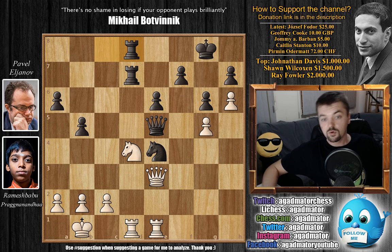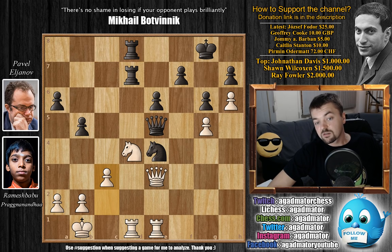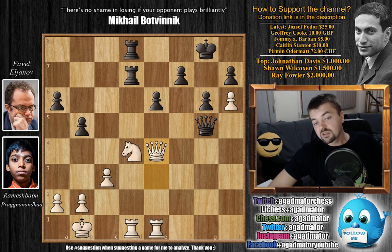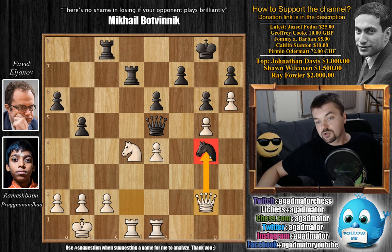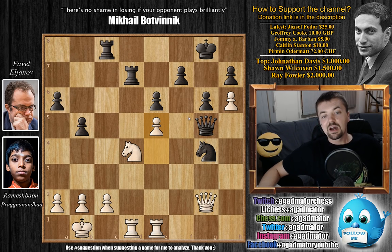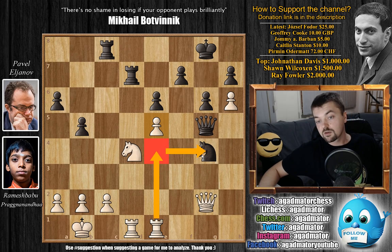Elianov plays rook to d7, pinning the knight on d4. Now Pragnananda finds a very nice move — he plays g5, forcing the knight to move. The queen cannot capture as it is guarding the g5 pawn. Now you cannot capture here because queen to e3 means you no longer have f5 — if f5, then g captures on f6 en passant, and there is no other pawn to protect the knight on e4, so you would be losing a piece. After the excellent move g5, we have knight to g4 by Elianov. Queen to g2 pressures the knight once again, forcing queen captures on g5. And now e5 — a beautiful move that prevents f5, and also the threat is rook to e4, winning the knight.